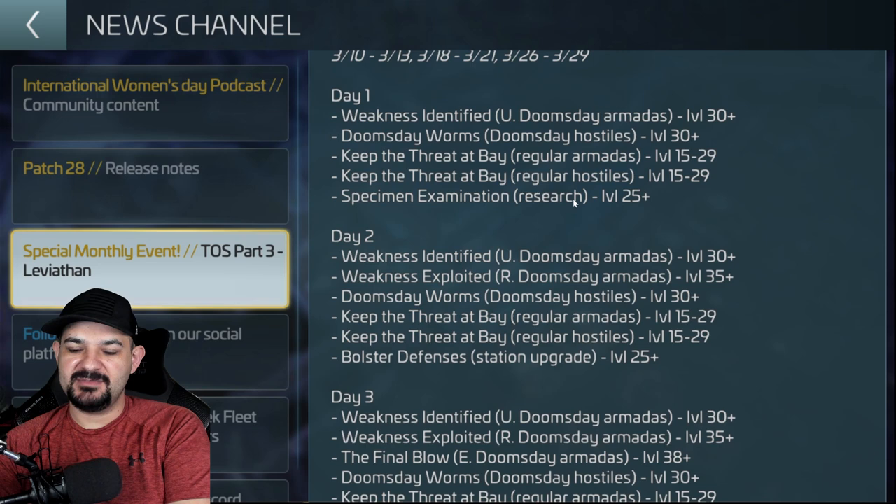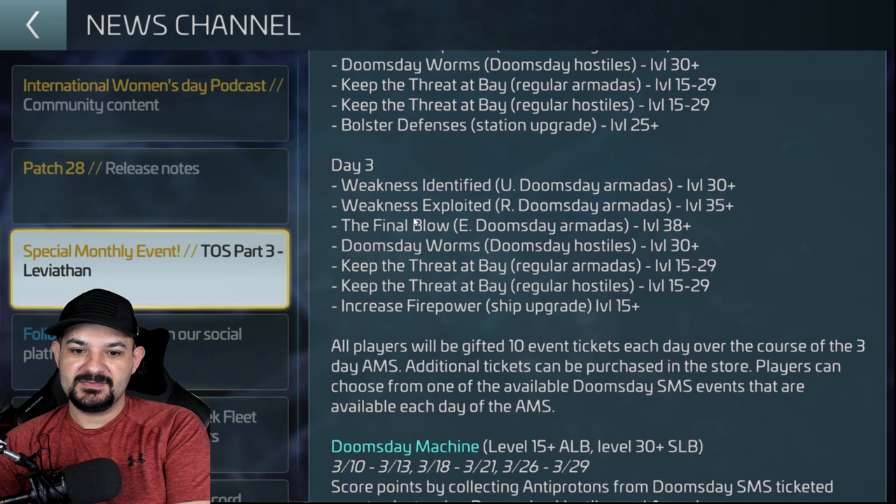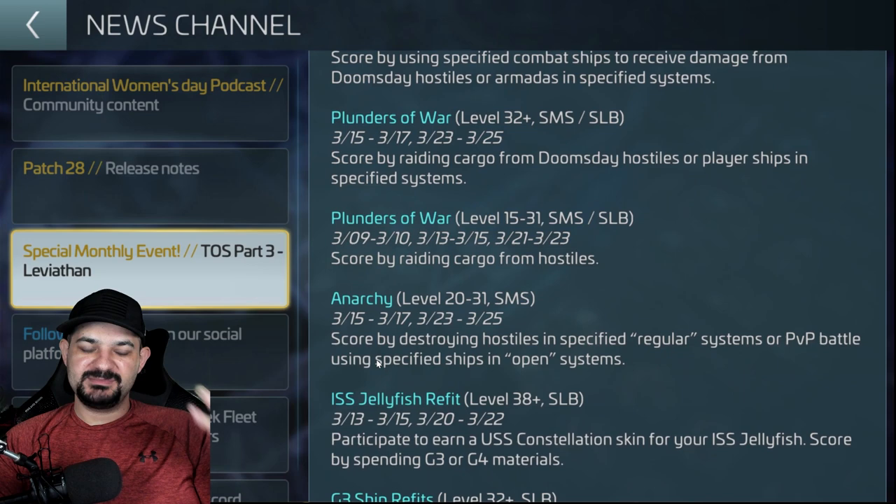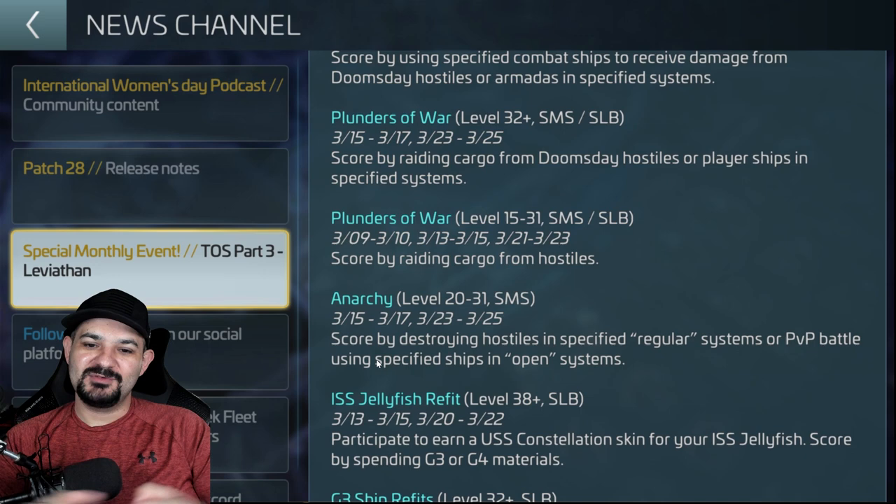You've got the Doomsday Worm event, the week identified, specimen examination research three — three right here, three right here — and Doomsday rare, so rare models on day three. Then we have the Doomsday Machine and Planet Killer stuff with a whole breakdown. I'm glad this company has been a little more transparent with the calendar so we can see what's coming and prepare for the future of this arc. The start was a little messy but I'm thankful to Scopely for that transparency.